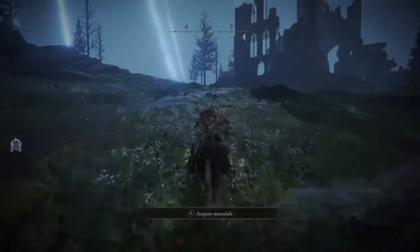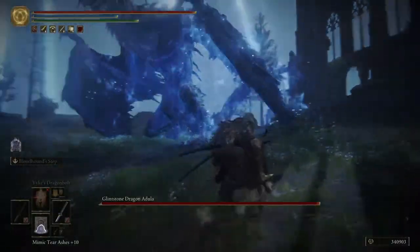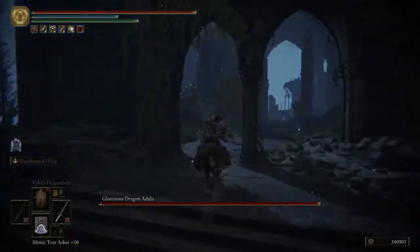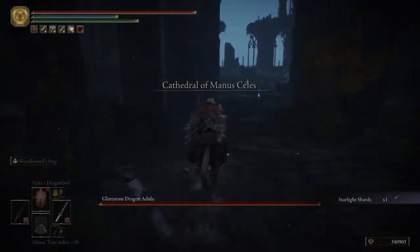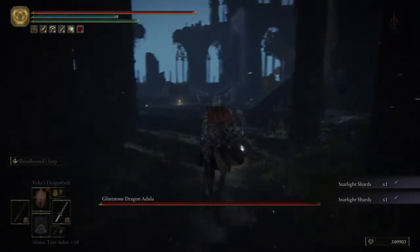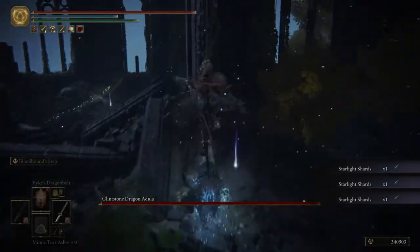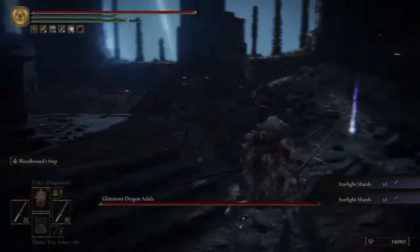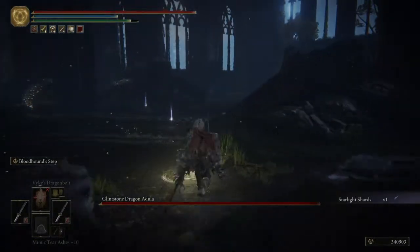If you've beaten the dragon — or not — he's just gonna be here. We can also fight him; I'm gonna avoid him for the moment and head forward first. There are a bunch of Starlight Shards here if you want — Starlight Shards are great to have. Go ahead and activate this grace. We're getting very near the end of the questline for Ranni.